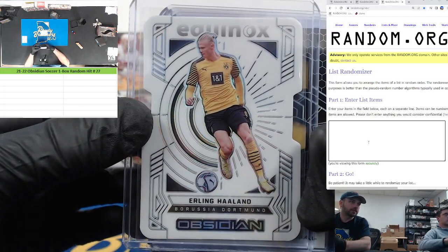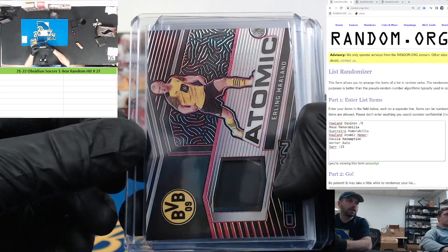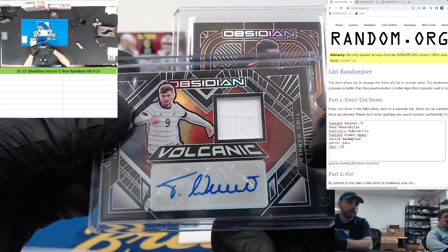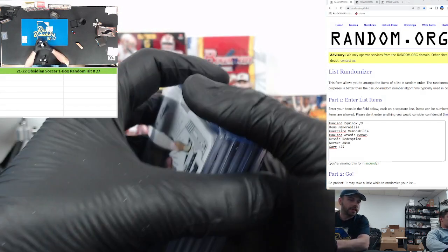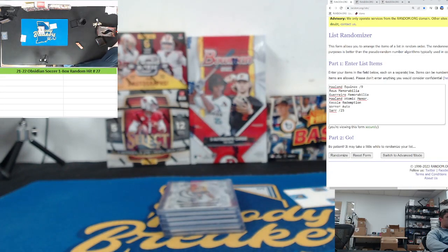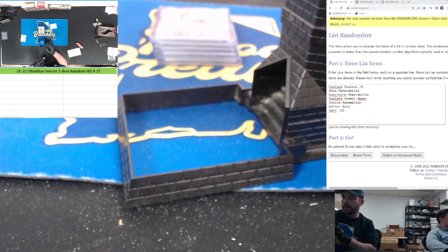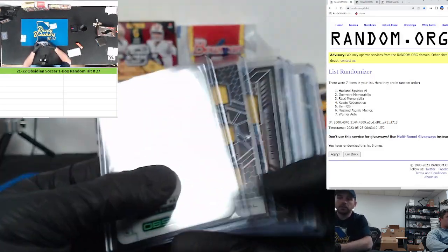All right, in the order we pulled them: Haaland Contra Equinox — that is fire. Then Reus Trifecta, Guerrero mem, Haaland Atomic mem — two Haalands on the list but distinguished by their descriptors. Then the Kessie redemption, Timo ink out of eight, and Sar out of 25. Those seven go on the random, then we'll figure out who gets the Lorenzo. Get the dice ready — six and a four, ten times. Hits first, then your names — whatever you match up with is yours.